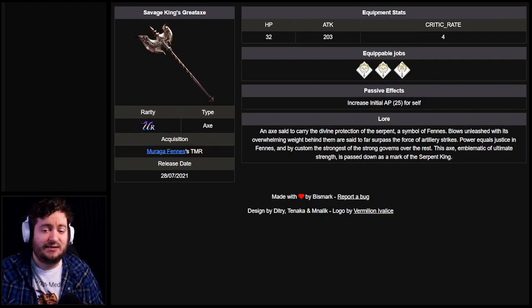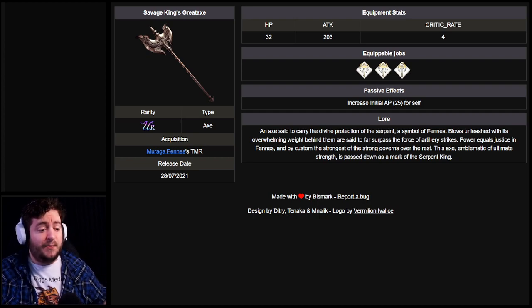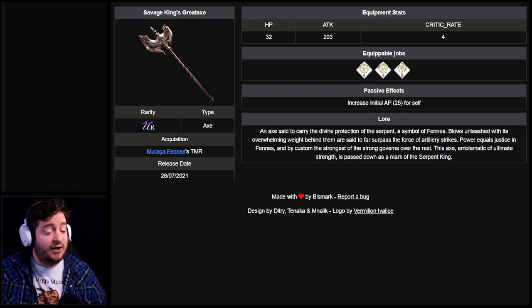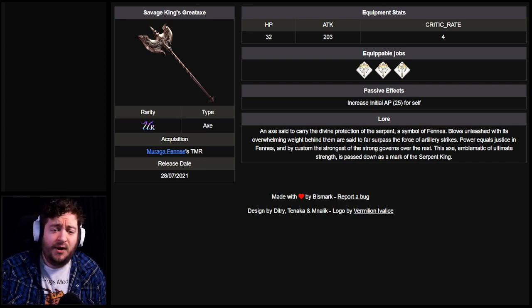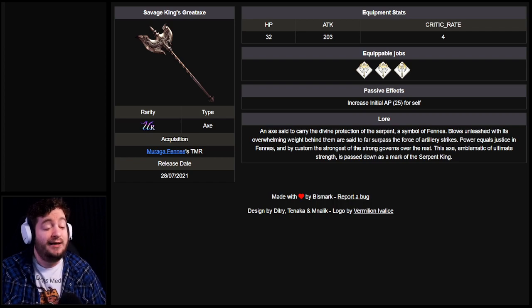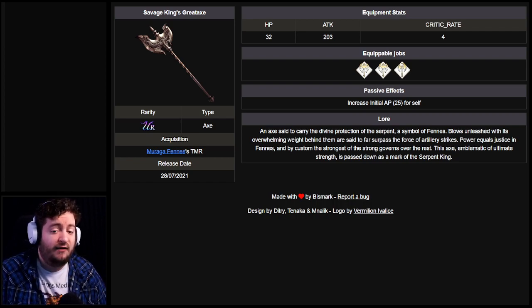The other unique aspect of axes compared to a lot of other weapons is that we do have Moraga's TMR axe, which everybody should have access to — you only have to get Moraga to level 99 by doing the select quest to get him. His TMR has 203 attack, critical hit rate four, and the unique effect of giving initial AP up 25 for self.